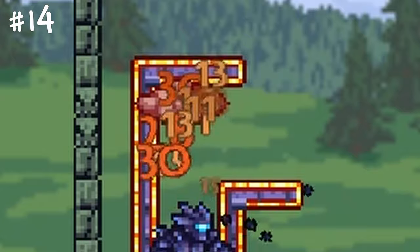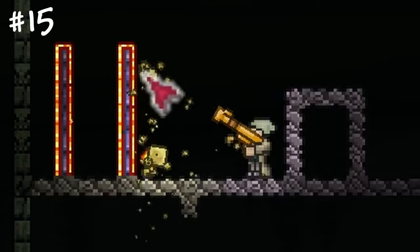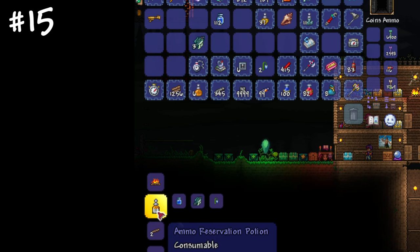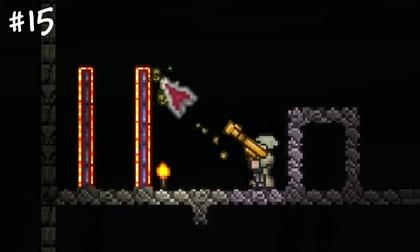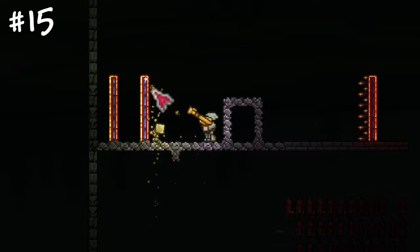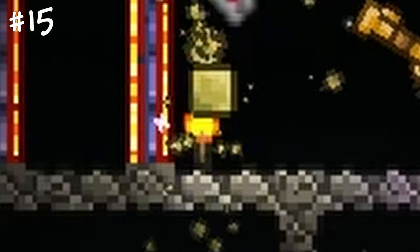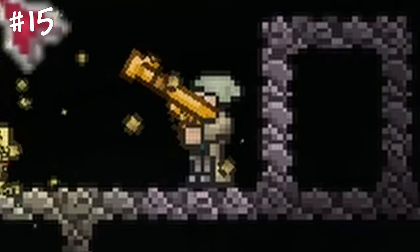If you don't want to mine sand but still need glass, sand farming is for you. Craft a sand gun, use an ammo preservation potion, get some sand, activate the ammunition box, stand near the wall and place a torch below it. While shooting at the wall you'll save half of your sand and the torch will convert sand blocks into collectibles. In 10 minutes you'll get a full sand stack for free, essentially turning you into an antlion.